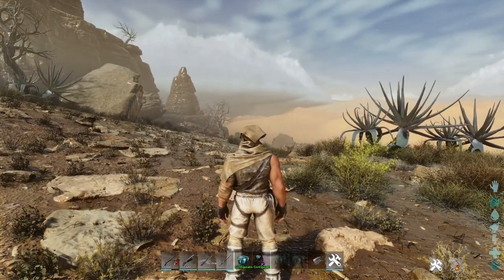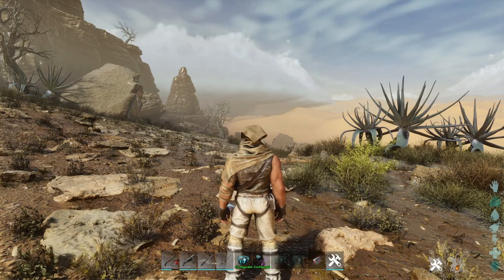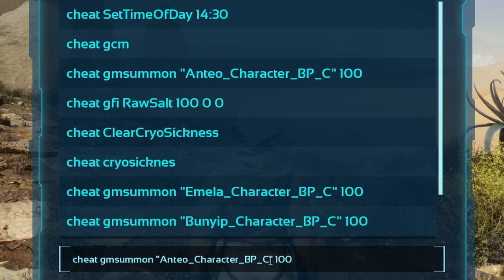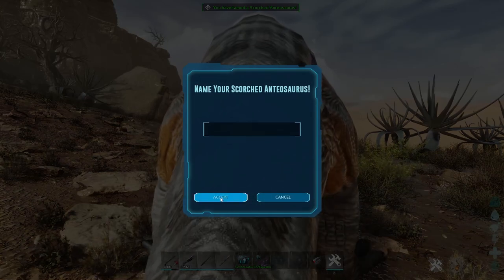Here are the cheat codes for spawning. This is actually the Scorched Earth one. As you can see, I already spawned one here. There you go — bam! We have one.